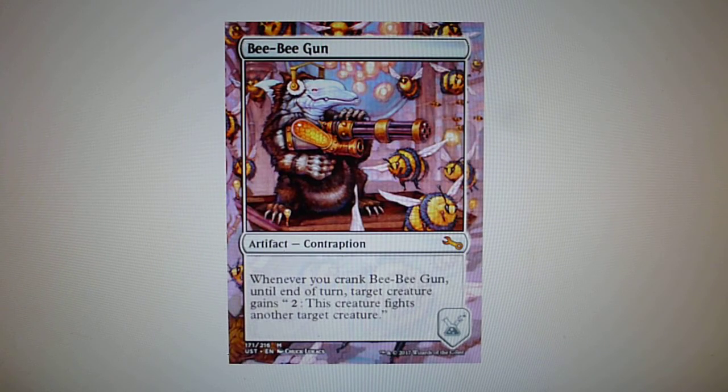Let's see a couple of examples of contraptions. BB Gun is an artifact contraption — as you can see, contraptions don't have any mana cost because they are assembled, not cast. Whenever you crank BB Gun, until end of turn target creature gains flying and fights another target creature.